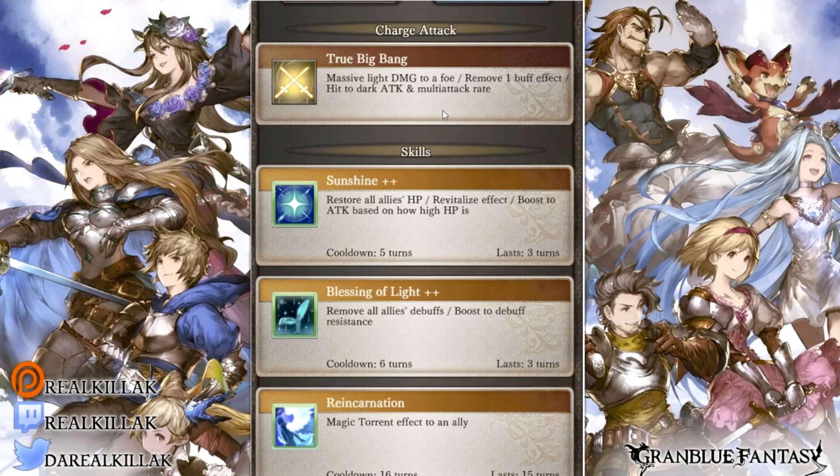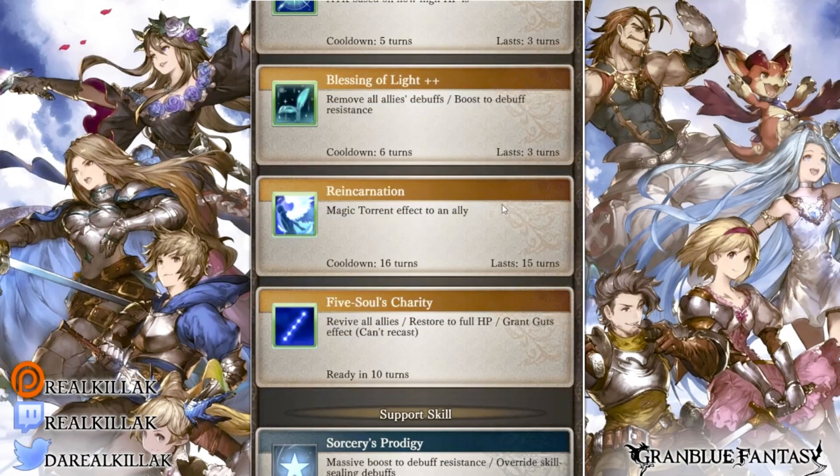Her skill one, Sun Sign, restores all allies' HP — I believe it's a 4,500 heal with no heal nodes. It also gives revitalize, which heals you at the end of the turn, and if you're at full health you get 10% ougi bar. The new buff it got is a boost to attack based on how high your HP is — that's Strength. It's a 30% unique modifier. It has a nice three-turn uptime and a five-turn cooldown, so it's pretty much her bread and butter.